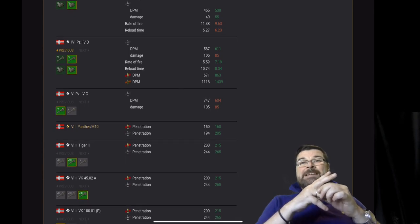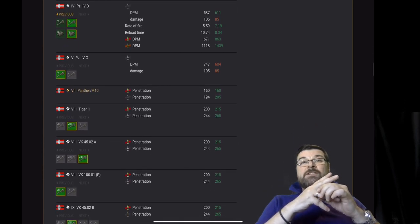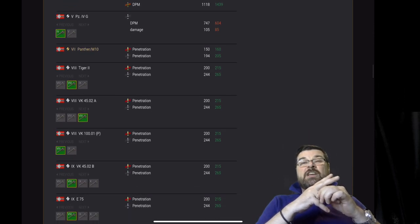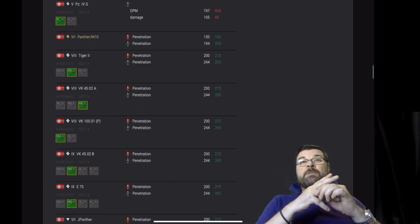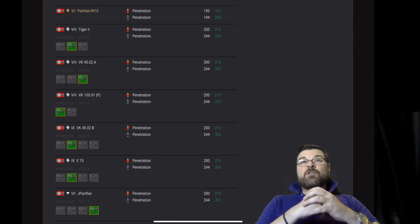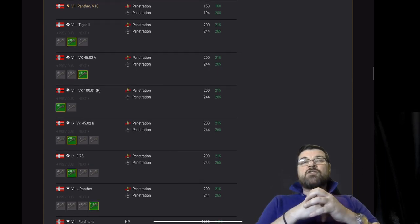Panzer IV D: damage on its APCR has been nerfed, DPM has gone up, rate of fire has increased, reload time has increased, and DPM on its HE and AP have also been buffed. Panzer IV: DPM and damage on its APCR nerfed. Panther M10 — buffed penetration on both AP and APCR. Tiger II — buffed penetration on AP and APCR.